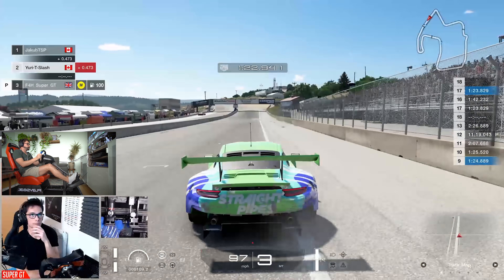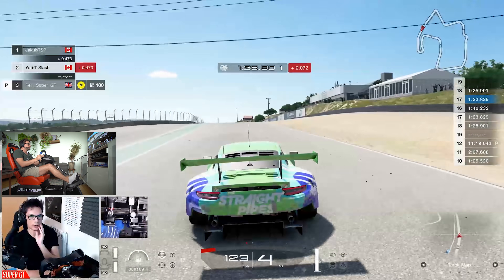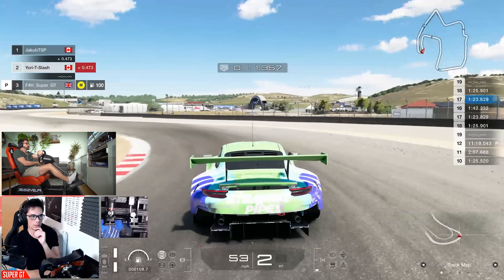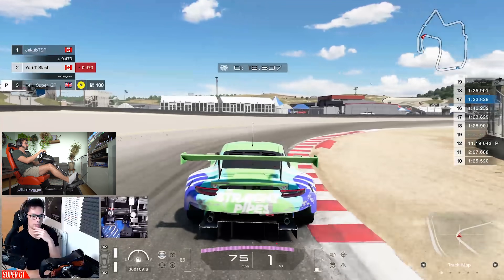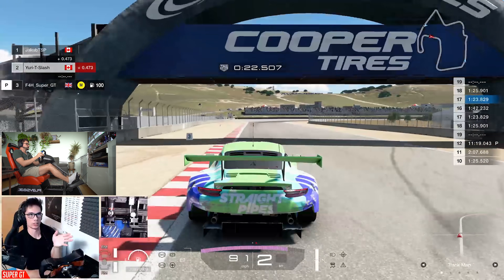How about picking the fastest car — do you always do that or do you just pick whatever you want? For qualifying, yeah, you always want to go with the quickest car. I noticed between the regions because in North America, people choose very different and varied cars. You're much better than us in Europe because everyone in Europe just goes for the quickest car.